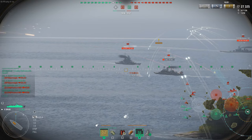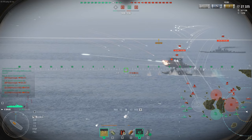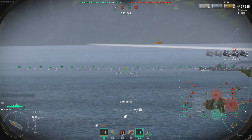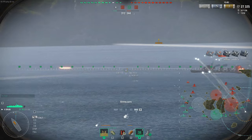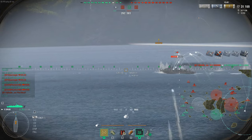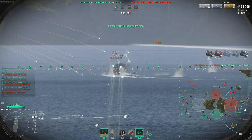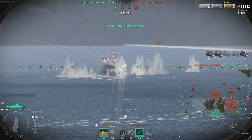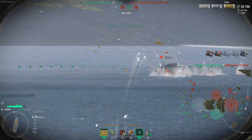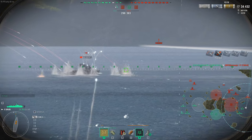We're firing 127mm AP shells with improved ricochet angles, which means you literally have to angle 75 degrees or more to really maximize deflection. Look — he's angling right here as a Yamagiri, and we're still doing damage to him. It's not really deflecting very well. Even when he does angle, below that 75-degree threshold you're doing even more damage.